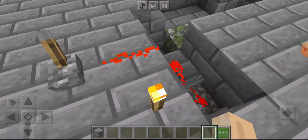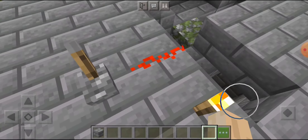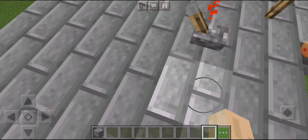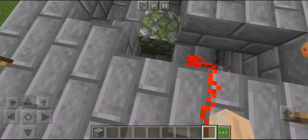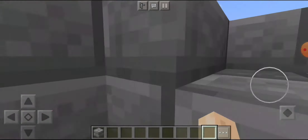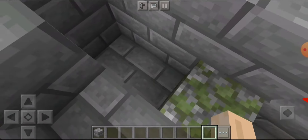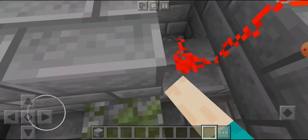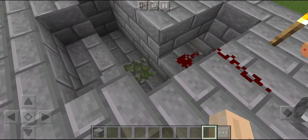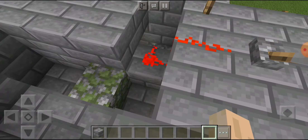You might be saying, 'Hey Ritsu, what's the redstone for?' I'm glad you asked. See that mossy stone? Shut up cow, I'm killing you. Now the stone is there, but when I turn it on, it's there.